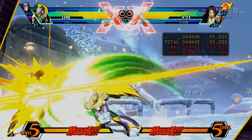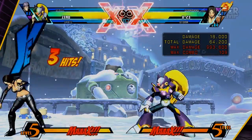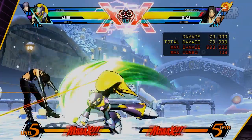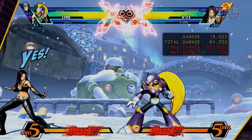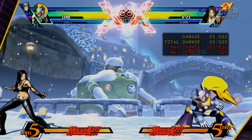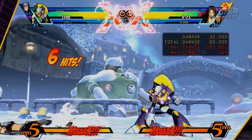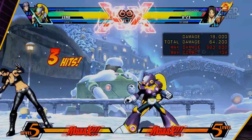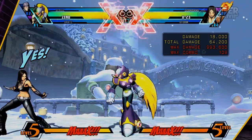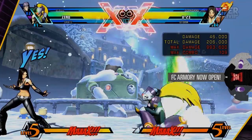His standing C is a multiple-hitting attack, up to three hits. His crouch C will put the opponent in a slight juggle state — it's almost like a trip and you can launch off of it. You can launch off of any one of the buttons except for S, of course. His forward C is a multi-hitting rushing attack. His launcher, his S, has a ton of range.